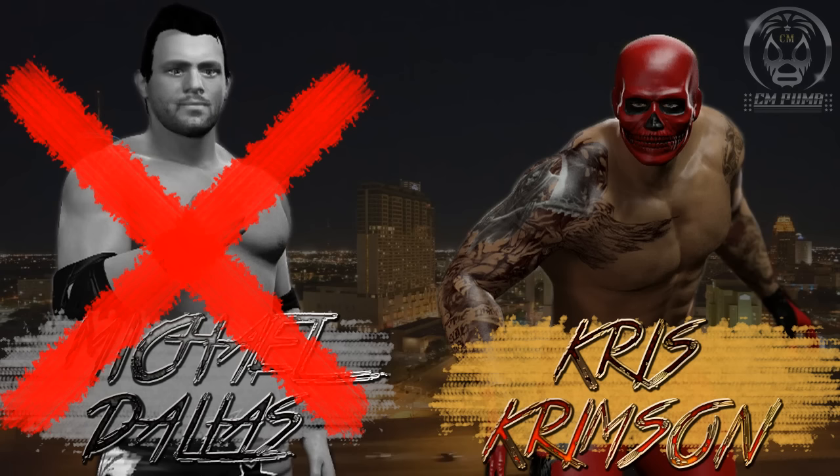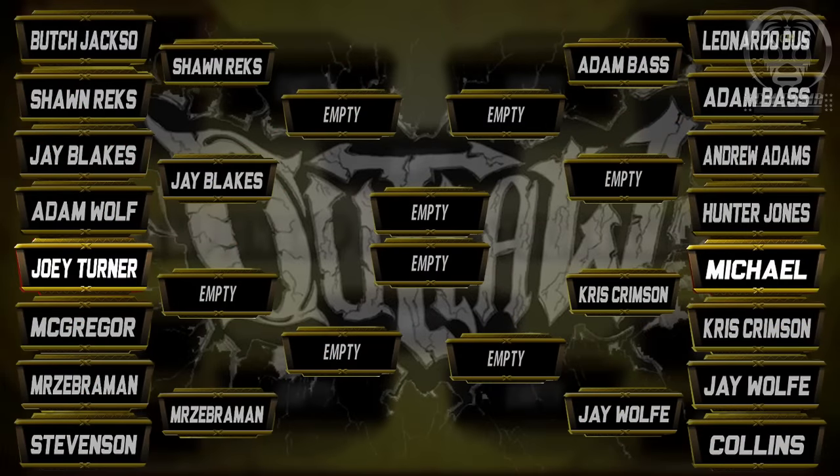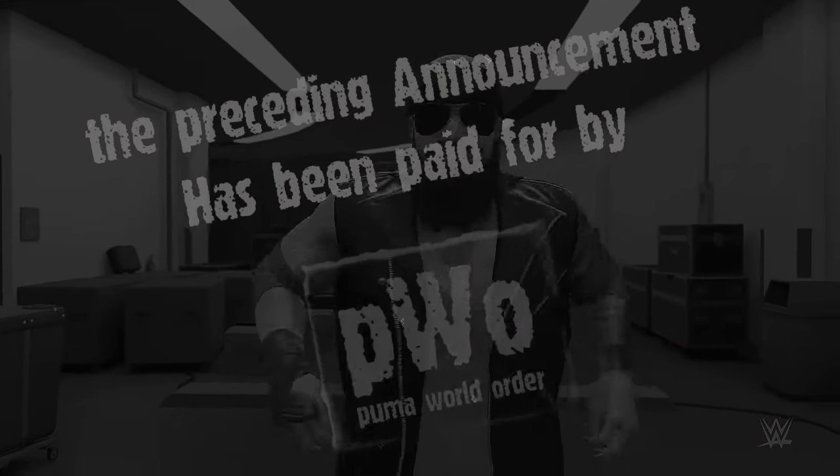That's gonna do it. The big red X over Michael Dallas — Chris Crimson gets the victory and moves on to the second round. Let's look at the brackets: Jayden Blakes beats Adam Wolfe, Chris Crimson beats Michael Dallas. Later on in the next video: Andrew Adams vs. Hunter Jones, and Joey Turner vs. Jacob McGregor. We will be down to eight and getting very close to finding a winner of this Outlaw World Heavyweight Championship tournament. Thank you for watching — the next video will be posted a little bit later today. I have been CM Puma, and you're welcome. The preceding announcement has been paid for by the Puma World Order.